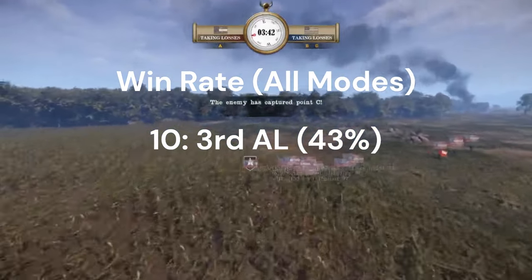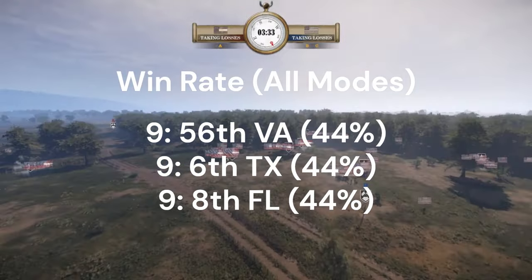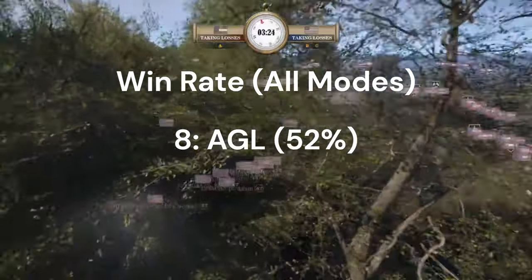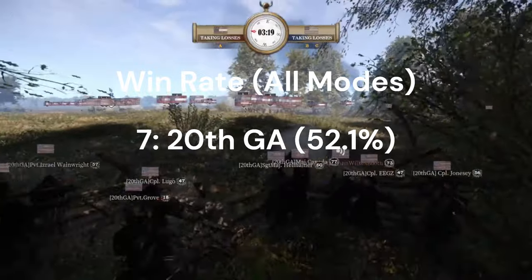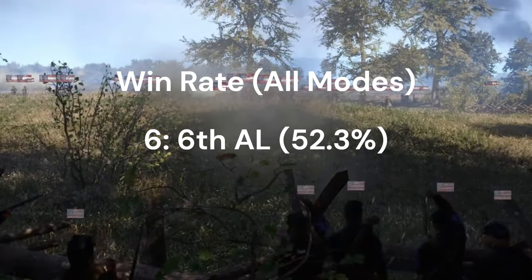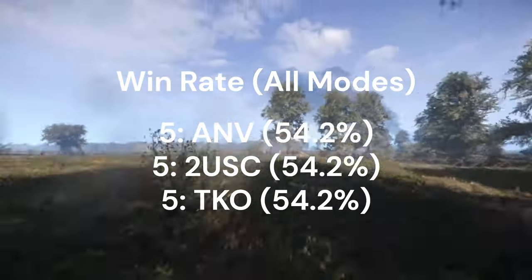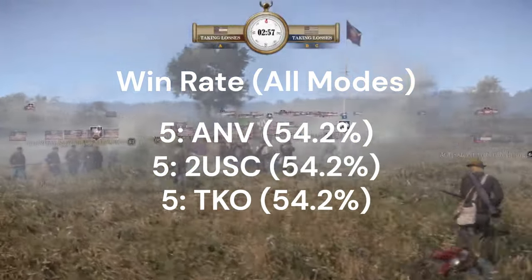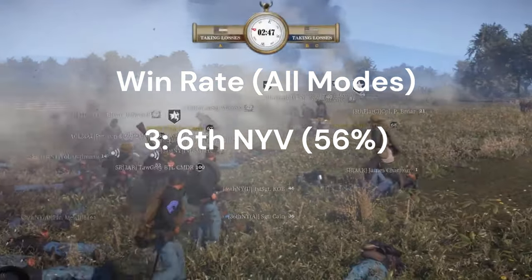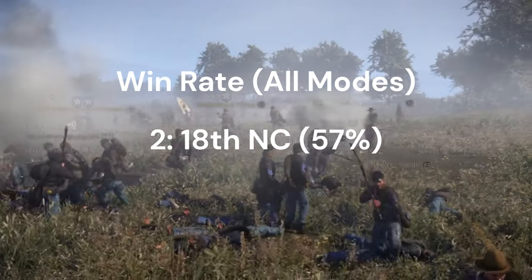For the general all-game-modes combined ranking: tenth is the Third Alabama at 43.5%. There is a three-way tie for ninth — the 56th Virginia, the Sixth Texas, and the 8th Florida at 43.8%. Eighth is the AGL at 52%. Seventh is the 20th Georgia at 52.1%. Sixth is the Sixth Alabama at 52.3%. Tied for fifth at 54% are the ANV, the Second USC, and the TKO. Fourth is the 51st New York at 54.4%. Third is the Sixth NYV at 55.9%. Runner-up is the 18th North Carolina at 57%, and in first place is the 88th New York with a 58% win rate across all game modes.